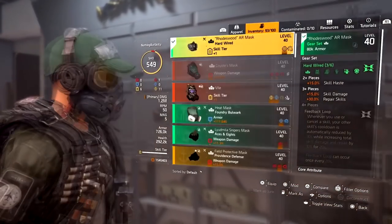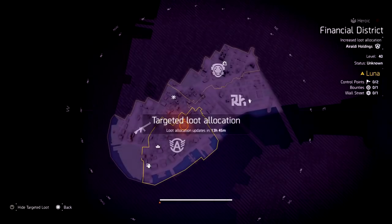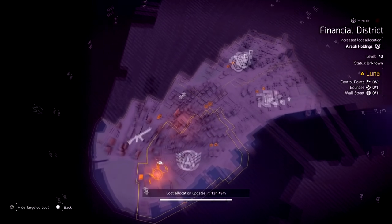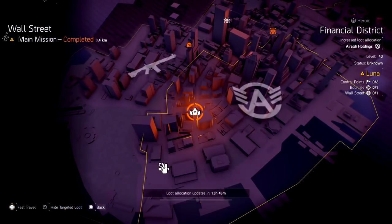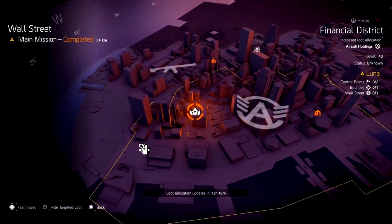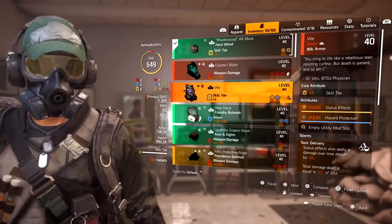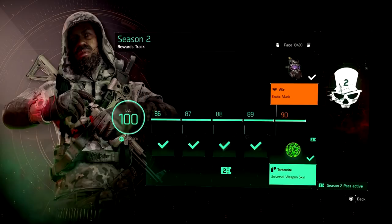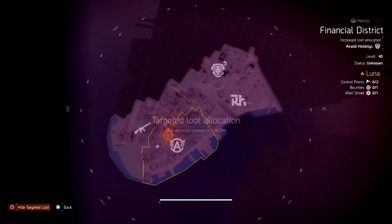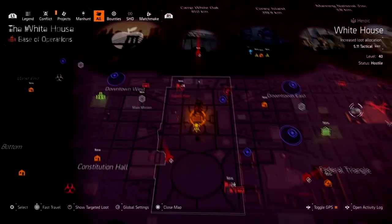The next item is the Coyote Mask. This used to only drop from the boss named Coyote at Jefferson Trade Center, but now it was added to the target farming area — just look for the mask symbol. Wherever you see that mask symbol you will be able to get this; currently it's in Warlords of New York. We also have the Biomass, a newer exotic that unlocked at level 90 with the Season 2 pass, but it can also be found in the targeted loot rotation.